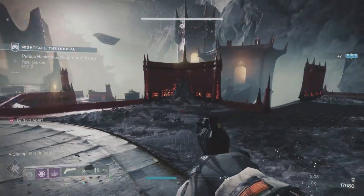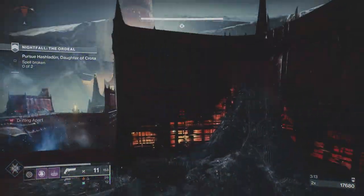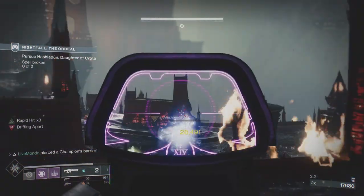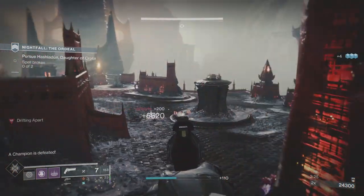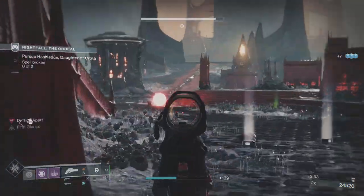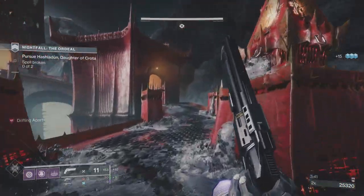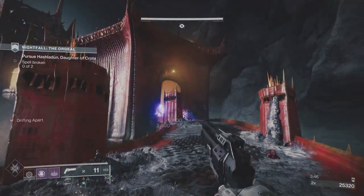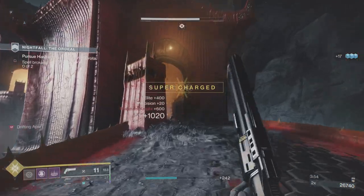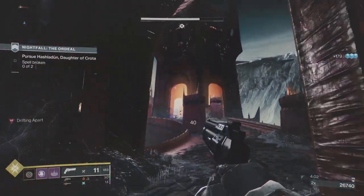I almost got my grenade back. Long-time viewers will know me and Contraverse Hold are practically having an affair - I'm going steady with it. I think top tree Nova is a really good super but the grenades are so good. I could have gone with a solar subclass - Dawn Blade top tree lets you jump up and hold dive to come back down and get your health back. But for this video I'm trying to operate on the assumption that I don't really want to get hit a lot.